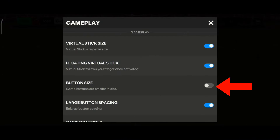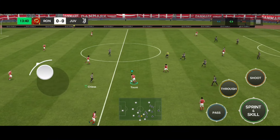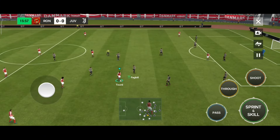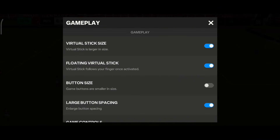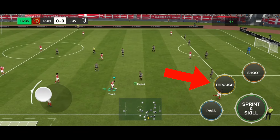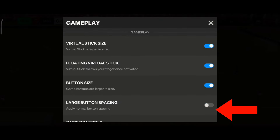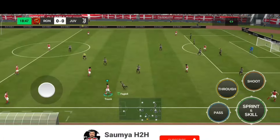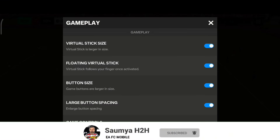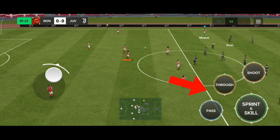The next setting is button size — pass, shoot, through, sprint, and skill buttons will be smaller if you disable that option, making it difficult to tap the correct button. I always recommend using larger button size so there is no chance of mistapping. The next option is large button spacing. If you disable that option there will be less space between shoot, pass, and through buttons, so I always recommend enabling it to avoid mistapping in certain situations.